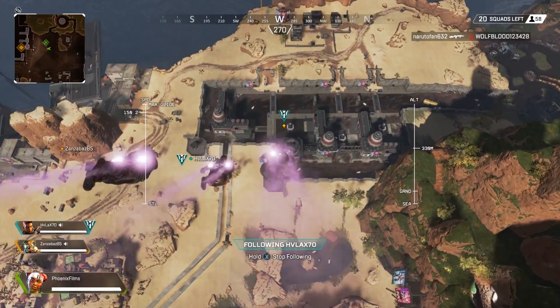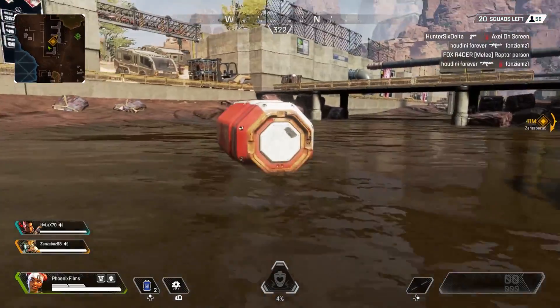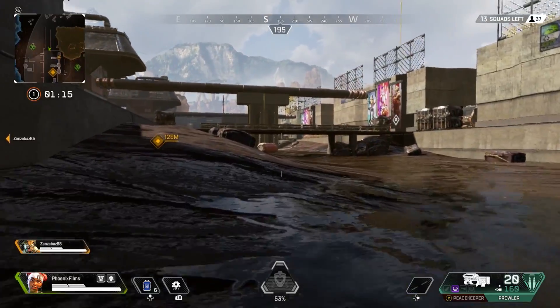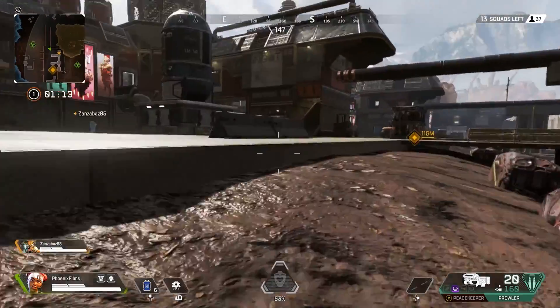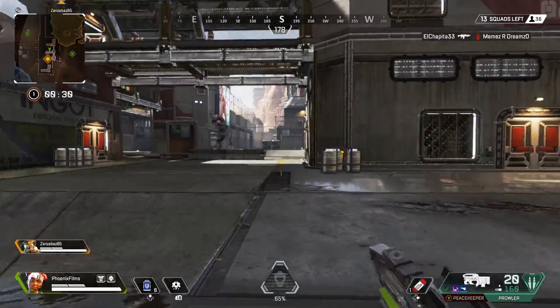Runoff — this zone pays homage to Titanfall's Runoff map, and it's a decent drop zone, if only because no one else ever goes there. You'll find a few buildings to loot, though they're a bit spread out, which can quickly cause you to lose track of your teammates until the moment you suddenly notice that they're bleeding out.